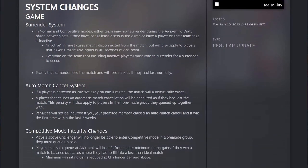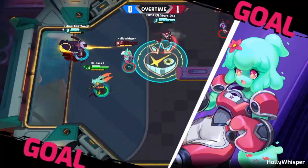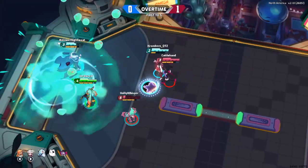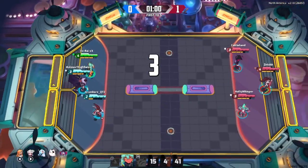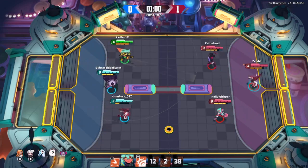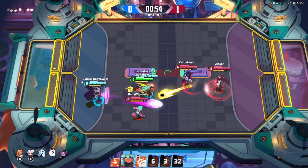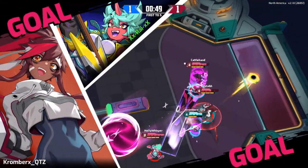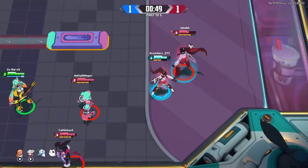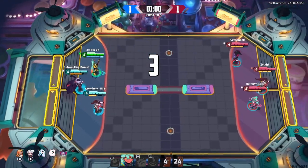Some major stuff they're adding to the game: a surrender system, which we've finally been given the option to use. There's also an inactive system — if somebody is inactive or disconnects from the match, that applies. Everyone on the team, not including inactive players, must vote to surrender for a surrender to occur. It's available in both normal and competitive modes, and you also have to be down by two sets for the option to appear.